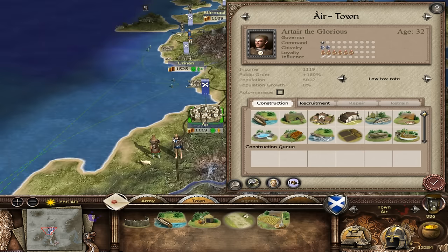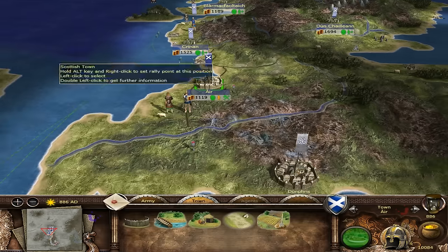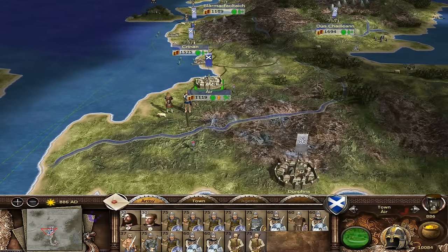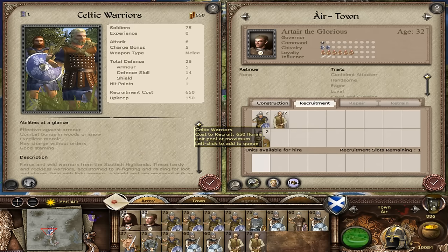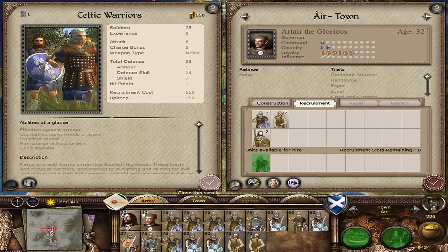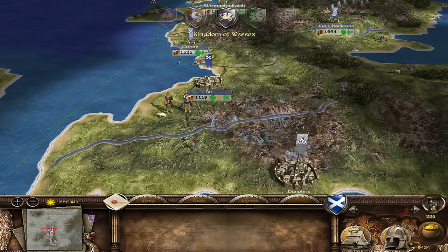We've got to try and get that population growth up and running. I think we'll get a horse mill here, or probably a trader. We're not going to strike until we've got everything in position. We have another Celtic warrior here. End of turn - we're going to take this city, I swear to you, we will my friends - believe it.